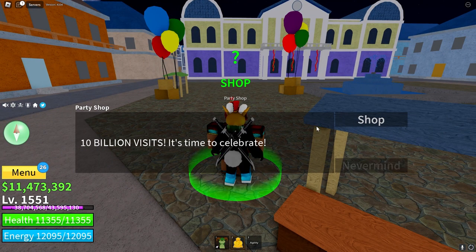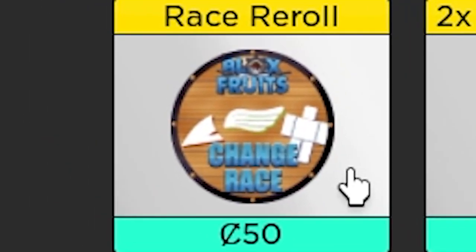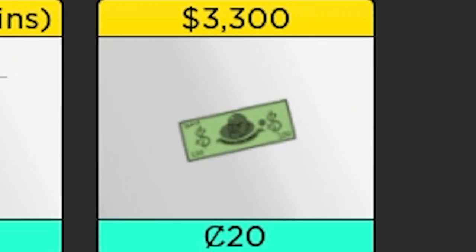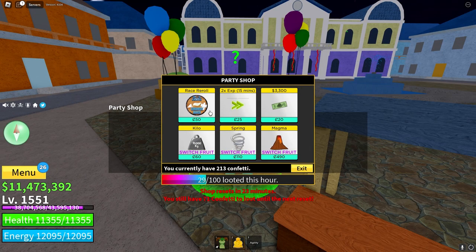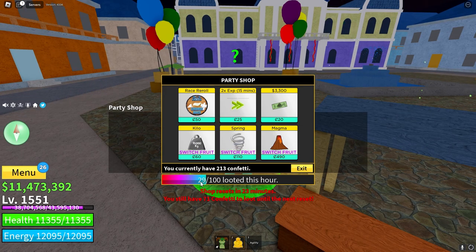He's the new event dealer - Magma Fruit is available, which is pretty insane for farming. There are also pretty cool things like race rerolls, EXP boosters, and you can even buy Belly. I saw something about a new special party hat that's limited time and gives you like 10% more EXP bonus. You can loot 100 confetti every hour and the shop resets every 23 minutes.